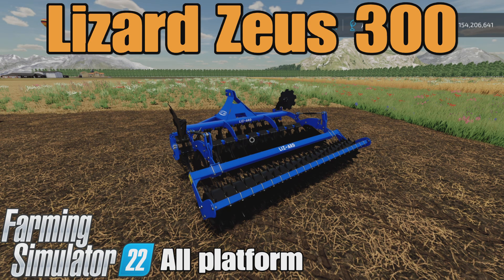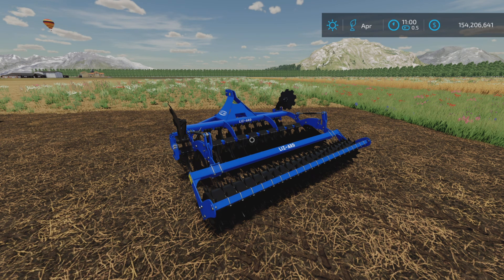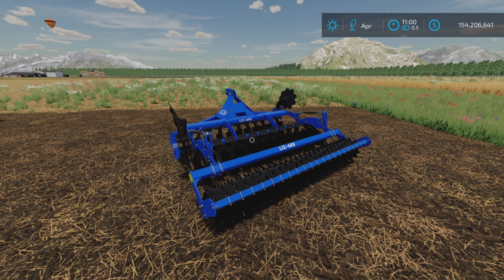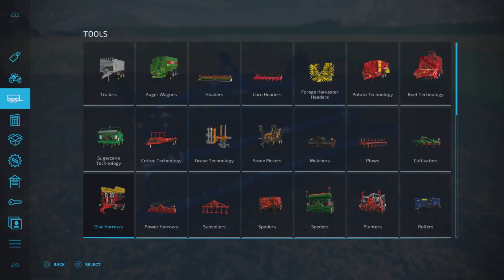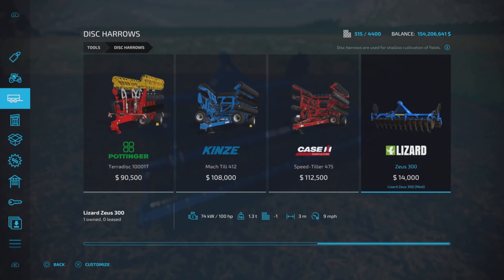Loony Farm Guy here, and this is the Lizard Zeus 300 by Prismic 23433 on Farming Simulator 22. It's for all platforms — PC, back, and console. I'm on PS5 here on the Georgia Farms map. This is a disc arrow, 8.68 megabytes download, eight slots on console. Tools and disc arrows — there it is — 14,000 and only 100 horsepower required to pull it.